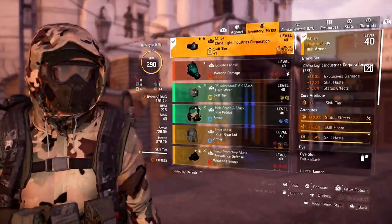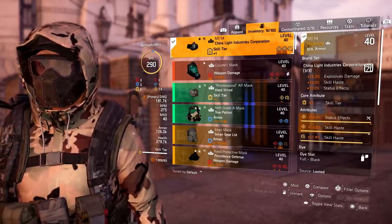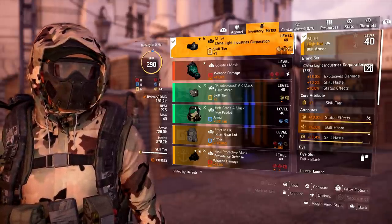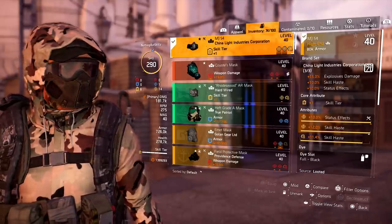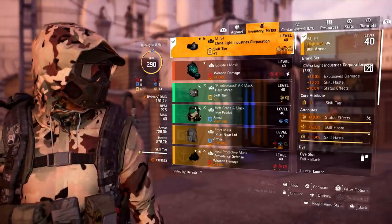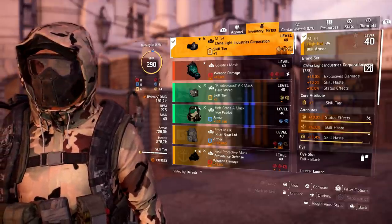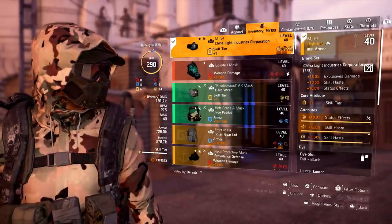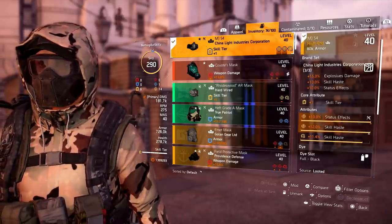For the mask we are running a three-piece china light, so we get that 15 explosive damage, 10 skill haste and 10 status effects. I have one skill tier, 10 status effects, 12 skill haste and 11 skill haste. Throughout this build you're going to see a lot of status effects and skill haste because the build is all built around status effects — the higher your status effects and the sooner they come back, it's a win-win.